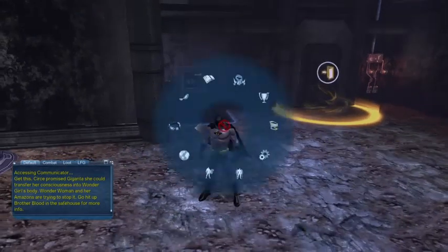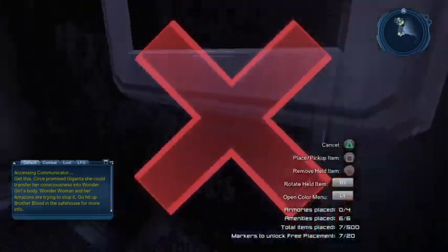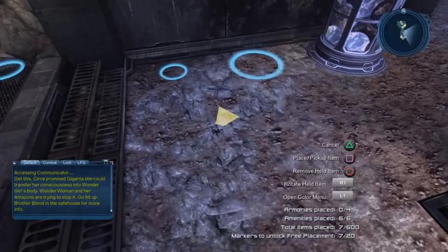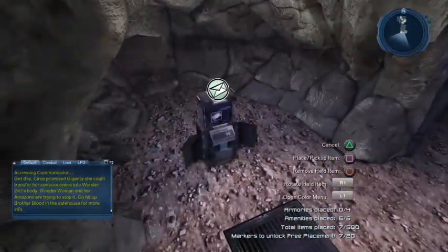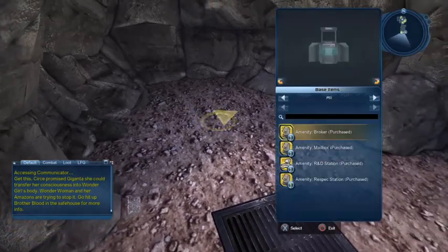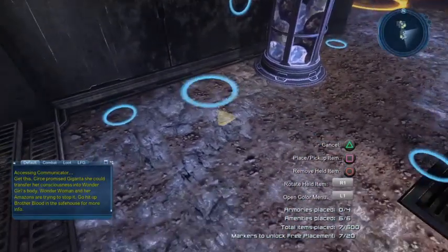Now let's set up our armory. We consume the armory item, go to the control panel, and enter decoration mode. At this point, amenities can only be placed in the pink circles — there's no escaping it. Other items go into the blue circles. Let's go ahead and place the mailbox back into its pink circle.